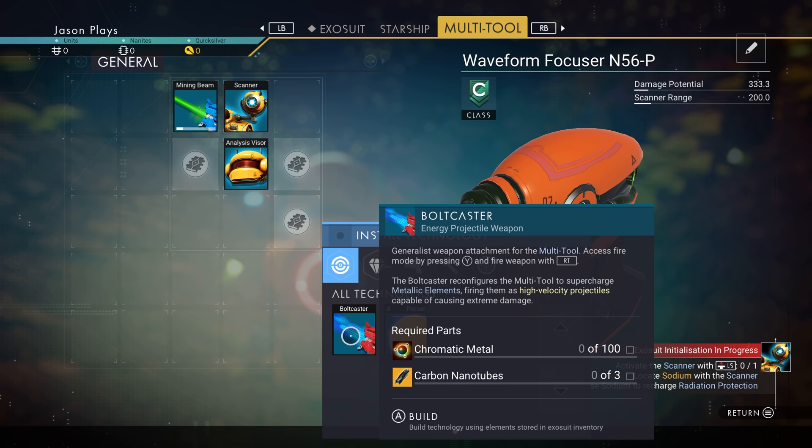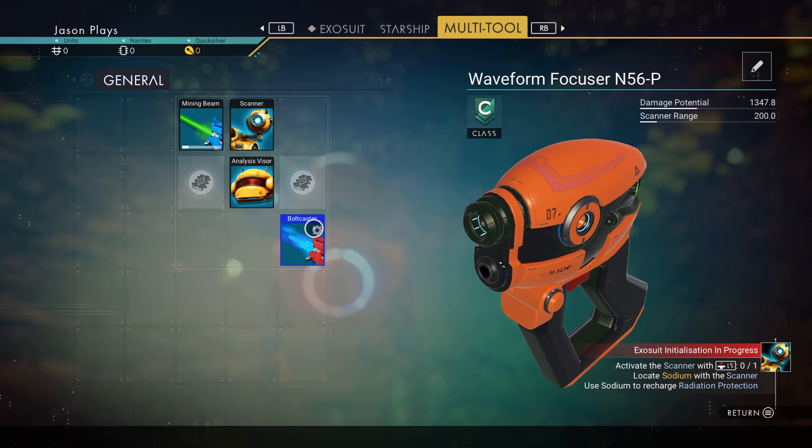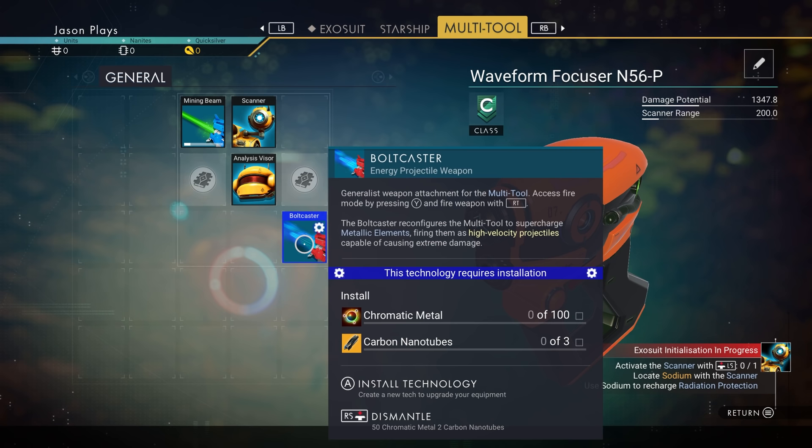For example, to make the bolt caster you need chromatic metal and three carbon nanotubes, but if you don't have the materials it'll still be there waiting. All you have to do is find those parts, buy them, or build them, and then you can complete it — easy.